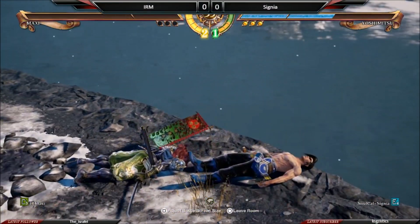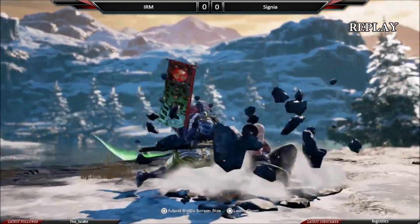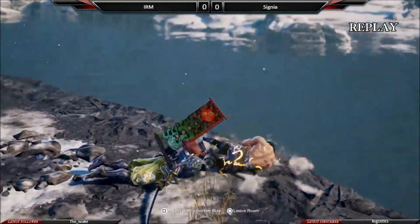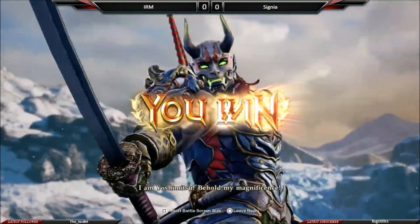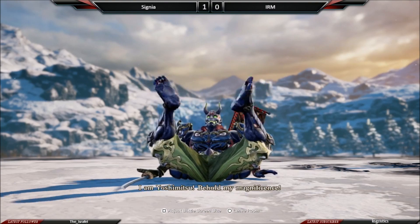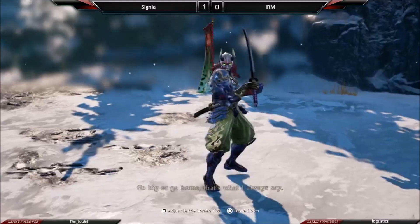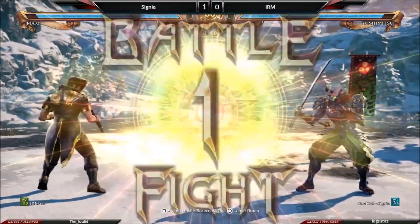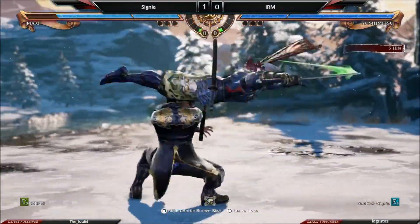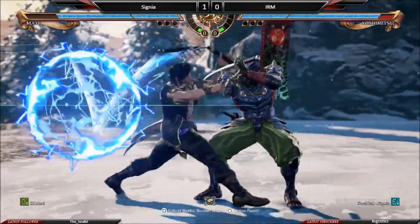Everything that Maxi wants to go for requires some setup, whether it be BA, three BA, or something like that, to get him into left outer or right inner stance depending on which stance he wants. And from guard crush he has like 80 combos, so Maxi has to play smart.